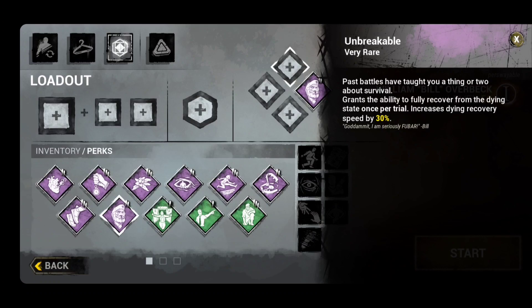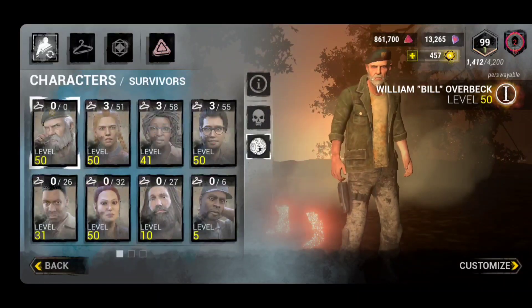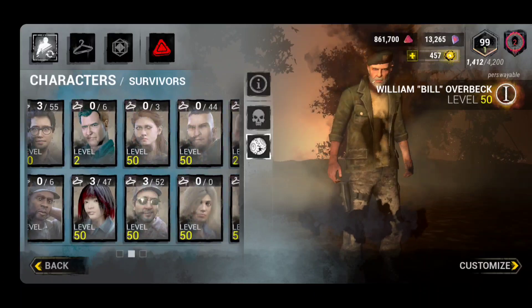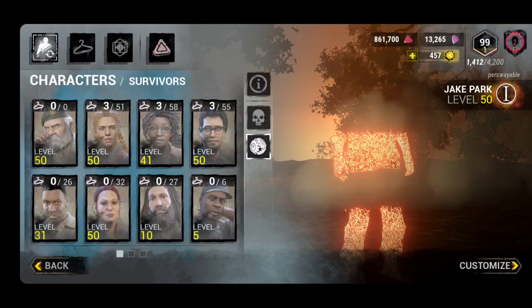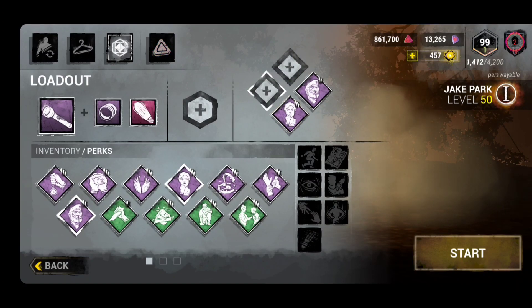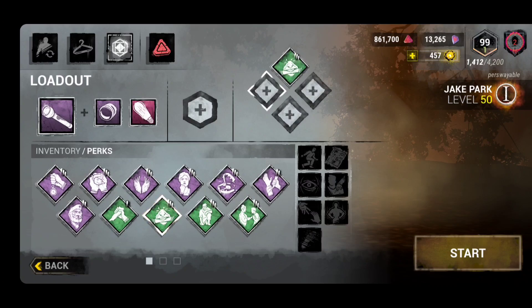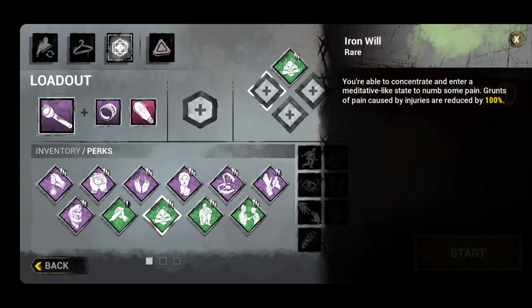You can do Unbreakable — it will get better over time and allows you to heal yourself faster — but I think Unbreakable is better in a survivor group with friends rather than solo queue. A lot of survivors are reluctant to come over and rescue you. Another option is Kindred, which helps your random solo queue teammates see who's going in for the rescue, so I think Kindred would actually be better in that fourth slot for solo queue.